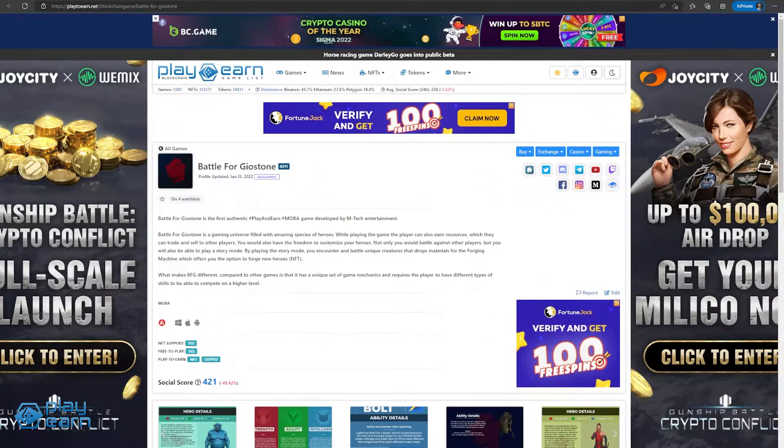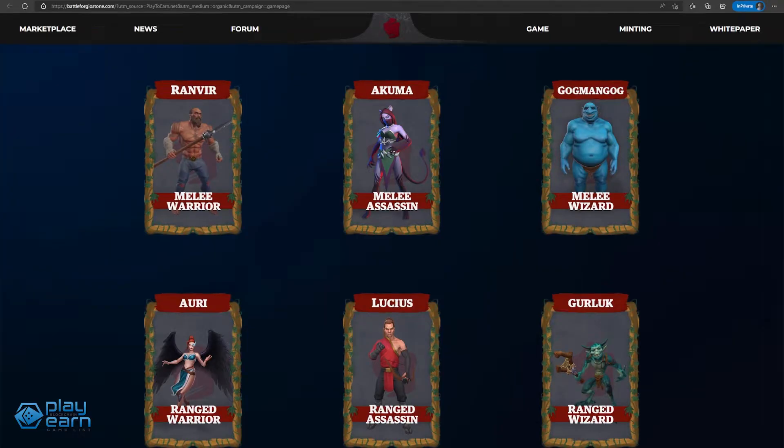The next game on our list is Battle for Geostone. Battle for Geostone is a play-to-earn mobile game being built on Avalanche. In this game, players team up with four other people to defend their base from the opposing team and destroy the other team's base at the same time. The game features different characters called heroes, which have three basic stats that decide their performance: Strength, Agility, and Intelligence.